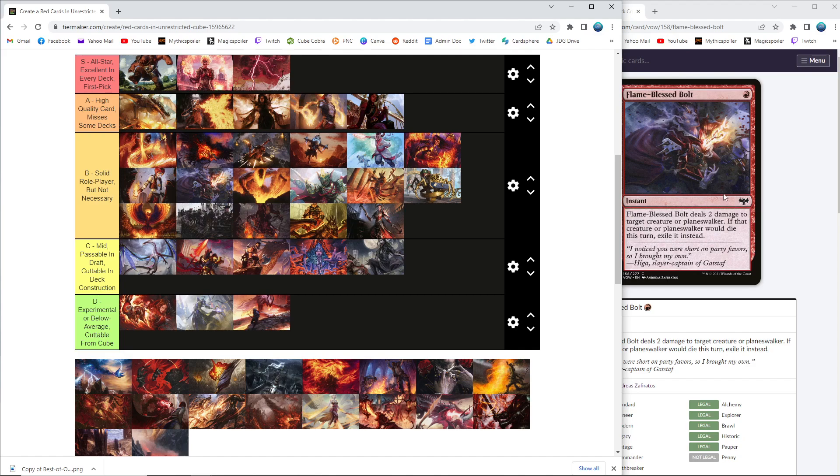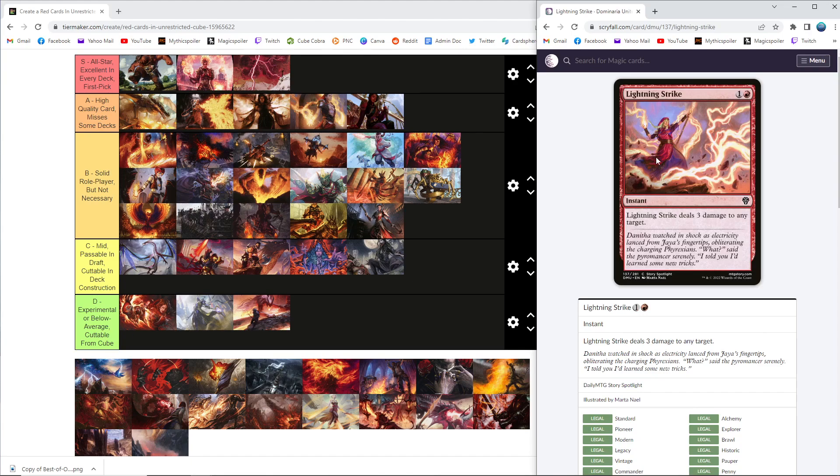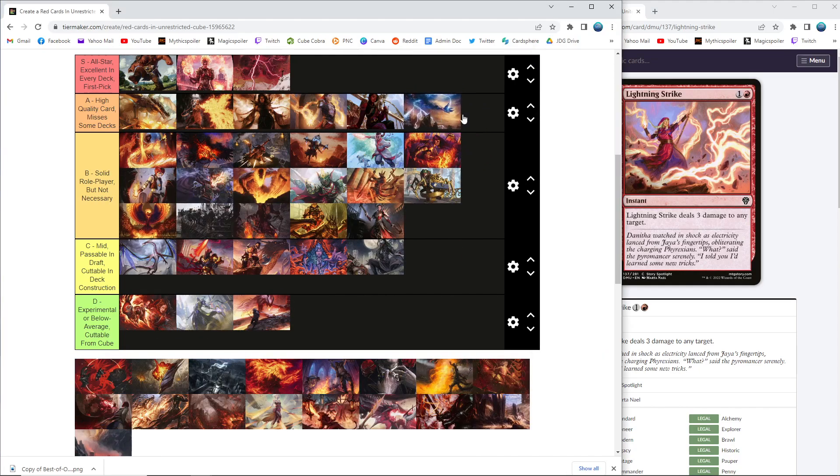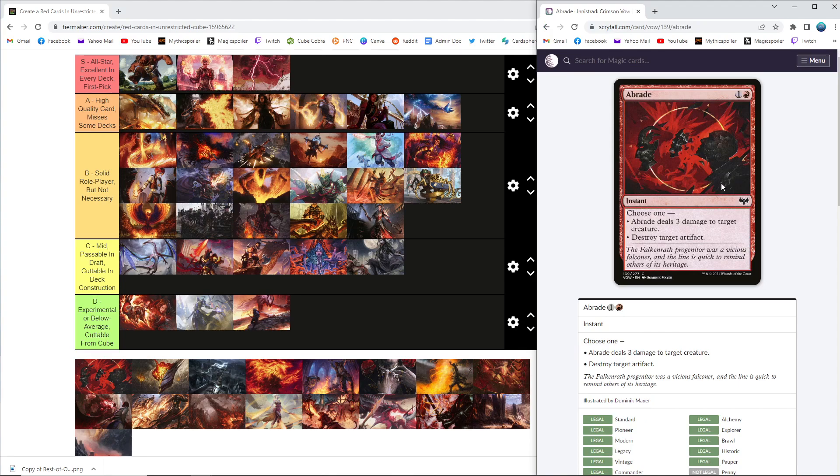Lightning Strike — another strictly worse bolt, but a bolt for an extra mana. Bolt is hyper efficient, and Lightning Strike does a good job. I'm going to put this at the bottom of A — it's just the next best thing to Lightning Bolt. When you're talking about all the two-mana deal-threes, I think Lightning Strike is just the best: goes to face, instant speed, no stipulations on what it can target.